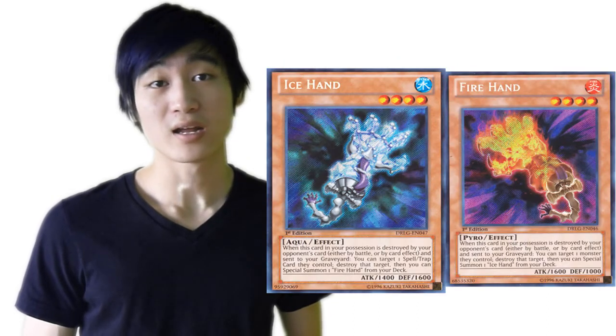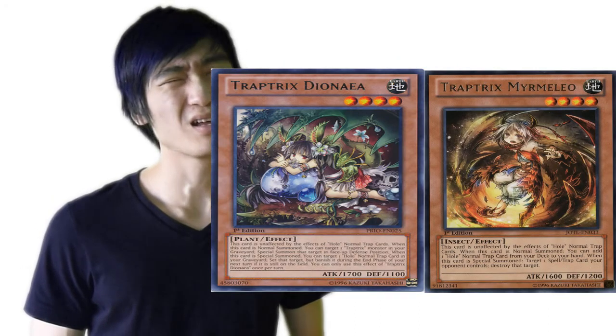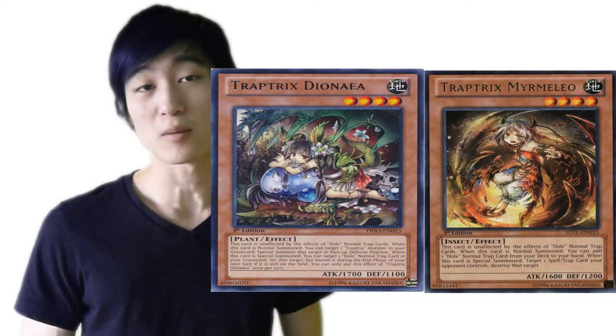Fire and Ice Hand, and then Traptrix — Mirror Mellow, Traptrix Dynamo — the new one from Primal Origins. They all work together well to make a really nice deck.